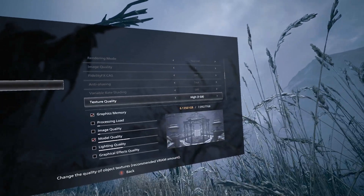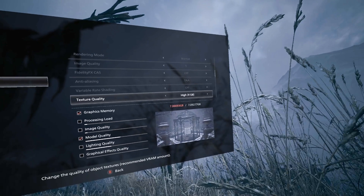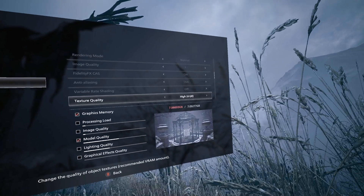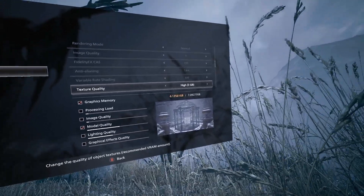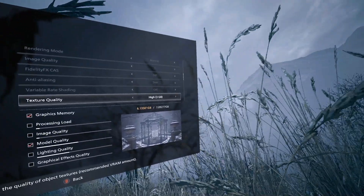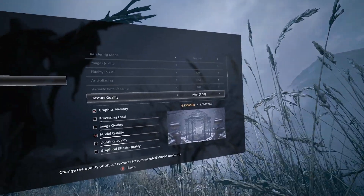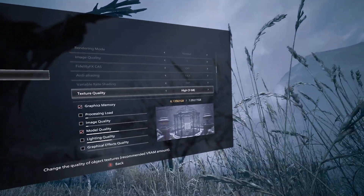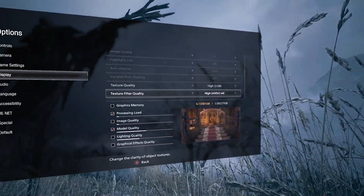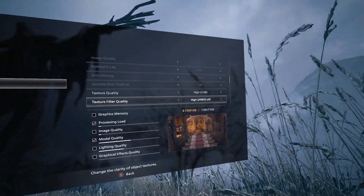Down here, see how it says texture high at three gigabytes? We could go to four, but we're really close to seven. We want to make sure we have breathing room — every object on screen, every explosion, every enemy also needs to be in VRAM. So we're going to give it some breathing room. The texture filter quality, we're going to choose 4X anisotropic — I found it looks good, makes it look a little bit better, and doesn't affect the performance.